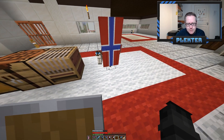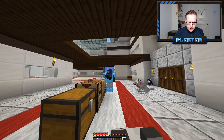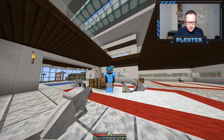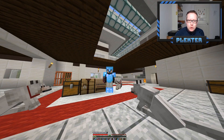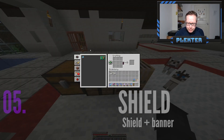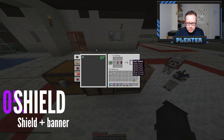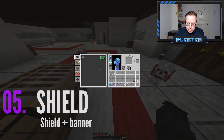Besides waving with a flag, what can you do? Well, there are a couple of things. One thing you can do is put your flag banner on your shield. What you do is simply put your flag and your shield in your crafting bench, and there you go — now you have it.